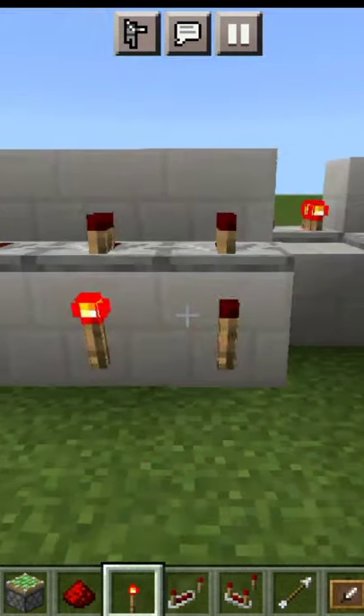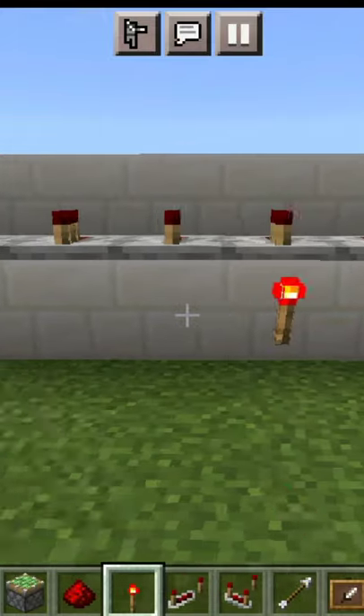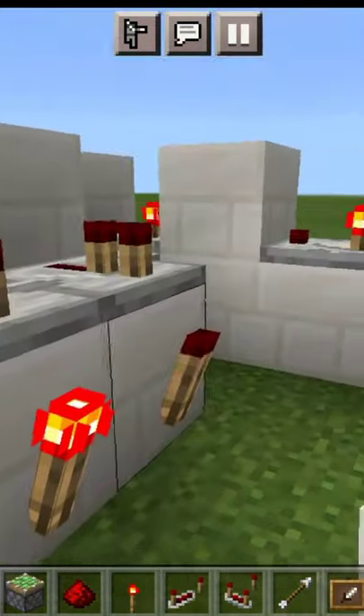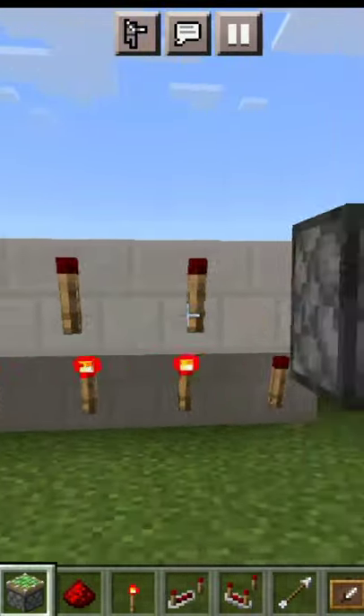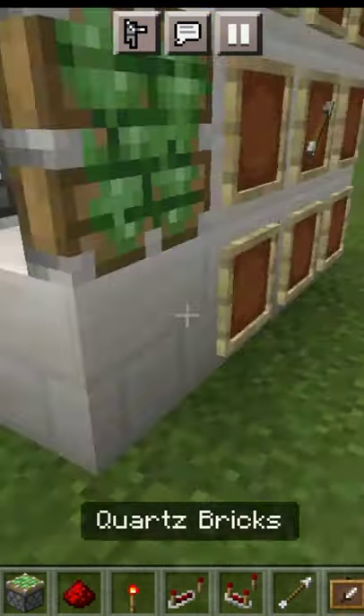Place repeaters in front of redstone torches, then place redstone torches on top of a block. Put redstone torches on top of that, then put a sticky piston and place another sticky piston in front. You also have to place item frames.